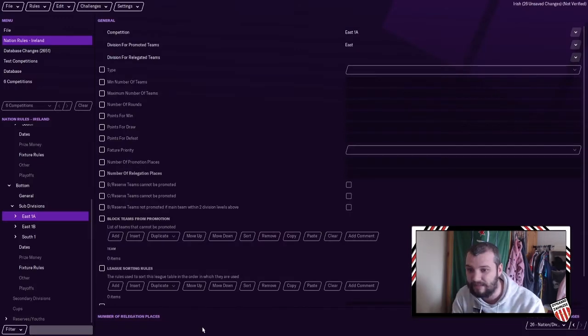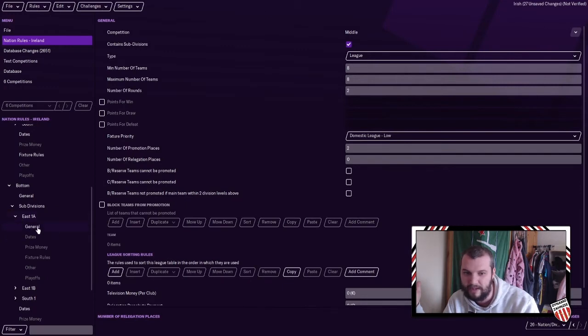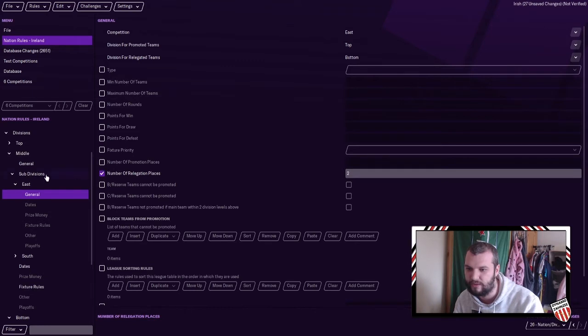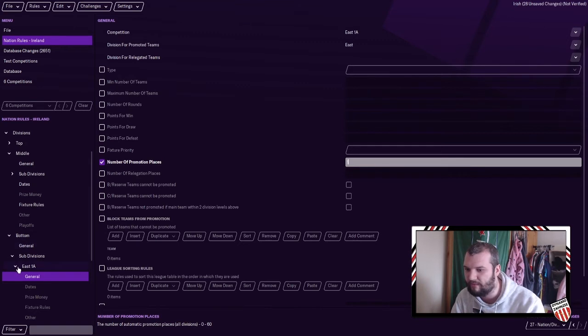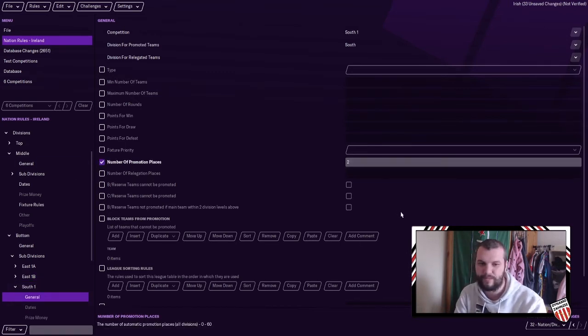You want to corral and manage these as much as possible. Let's test rules. I need to do Middle correctly — I'm getting a bit lost. Okay, so the subdivisions probably aren't promoting anything. You want East One to have one promotion slot, East One B to have one promotion slot, and South One to have two promotion slots. Now this should check out — okay, perfect.